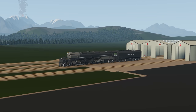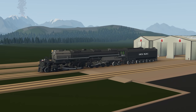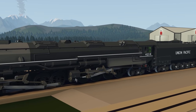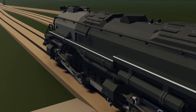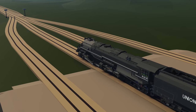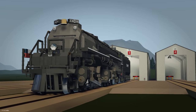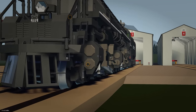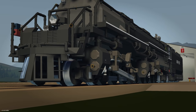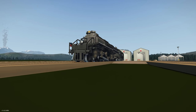Next creation: the Union Pacific Big Boy 4014 — a representation of the infamous Union Pacific 4014 locomotive. It looks really cool from the workshop page, highly detailed. Spawning it in — absolutely beautiful! The creator has done a fantastic job. I really like the different shades of gray and black instead of just one solid color — the varying shades are really nice.